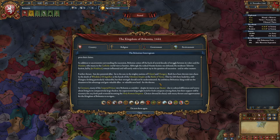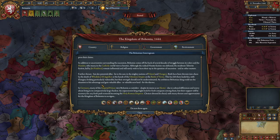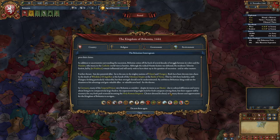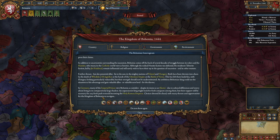Further threats, but also potential allies, lie to the East in Poland and Hungary. Both have been thrown into chaos by the death of Vladislaus III Jagiellon at the Battle of Varna, leaving them leaderless with Hungary looking particularly vulnerable. An ambitious Bohemian king could use the situation to gain valuable allies or new land. In Germany, many Imperial princes view Bohemia as outsiders despite its status as an elector. Their support will be necessary for any push towards becoming Holy Roman Emperor.